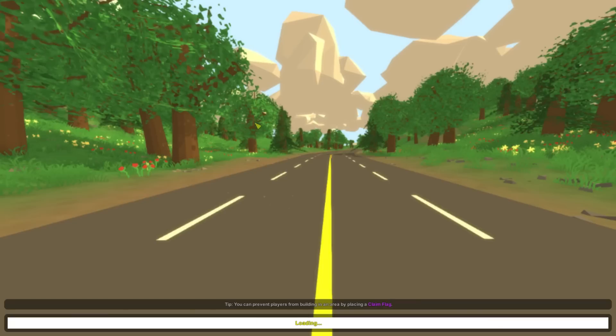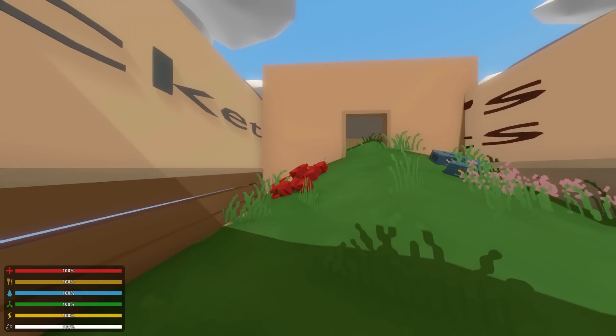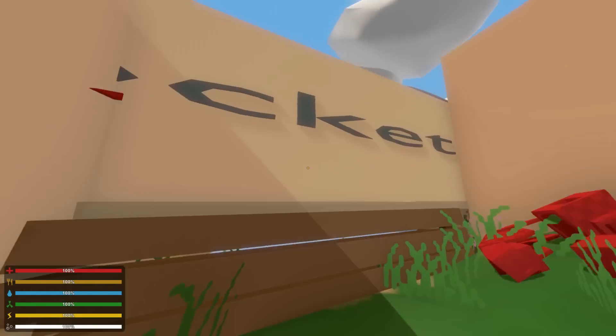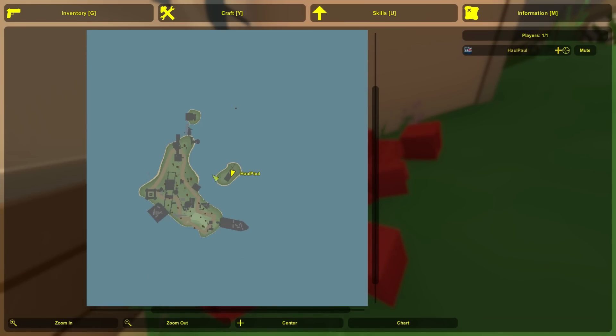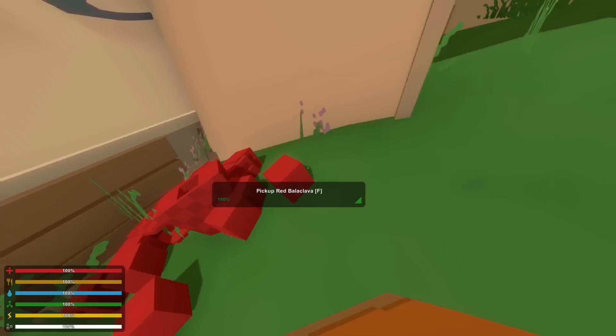Now the map is loading, and you will be able to see we are on the Hide and Seek map. That's kinda the spawn, the only spawn. We can see the map, now we choose a team of course.